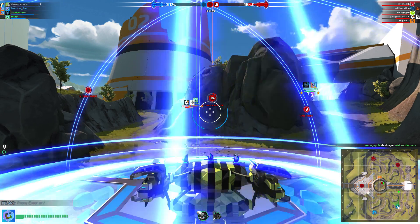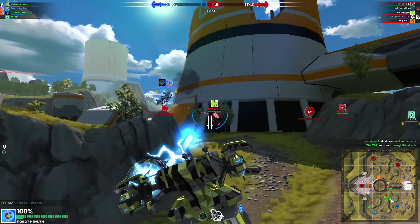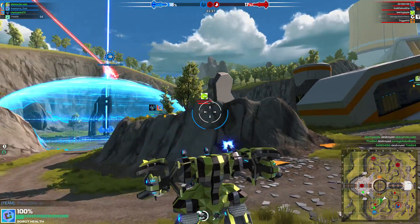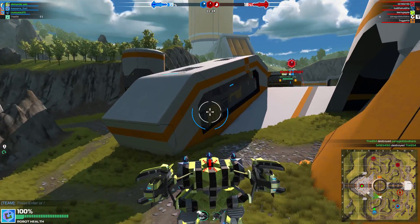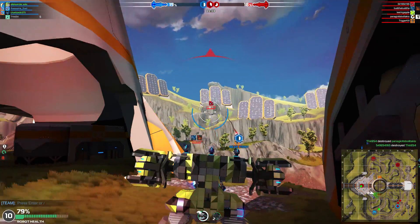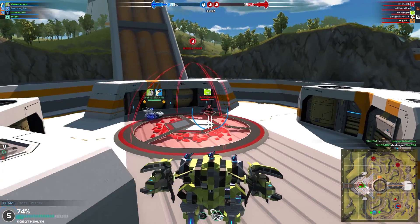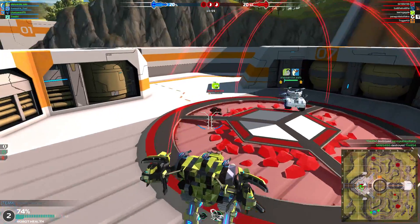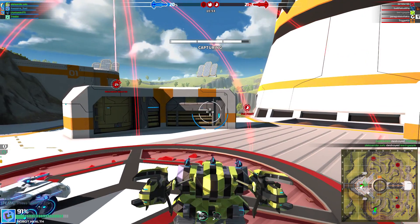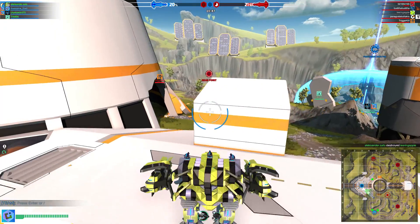We'll also be getting a new Brawl mode. The quick rundown: you can only use wheels, there are no weapon restrictions, but you need to make your bot 500 CPU or less. It's the Pit game mode — so a free-for-all — with 10 players on the map Helion Impact Crater. For the first time ever, they will have weapon energy set to a fixed amount for everyone, which is 10,000. So you'll definitely want your bot at exactly 500 CPU, since everyone uses the same weapon energy.